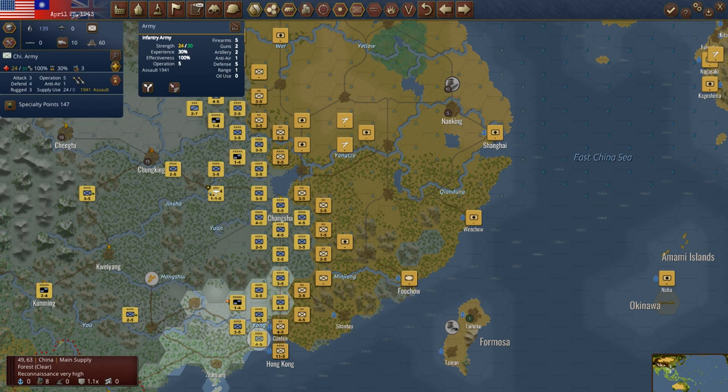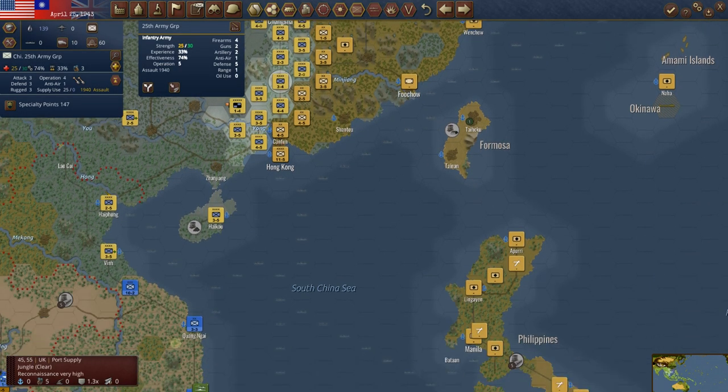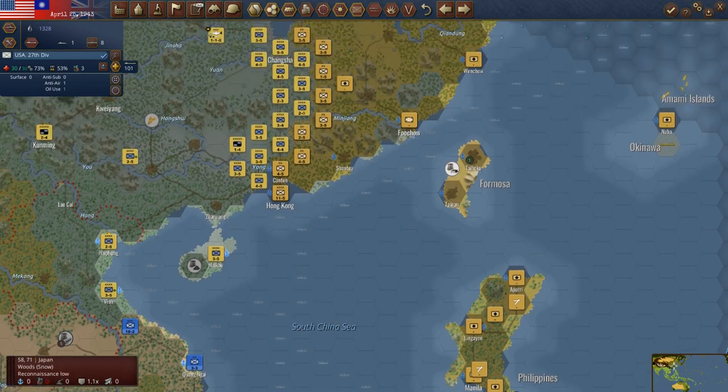What kind of strength do we have if we were going to attack out here again? It's just not strong enough. Now we've got a three-to-two there. If I move this unit up, we've got two-to-one odds now. Let's do an attack there — two to one. He took two losses but held. Now we're down to one to two. Let's go ahead and land these Americans here.